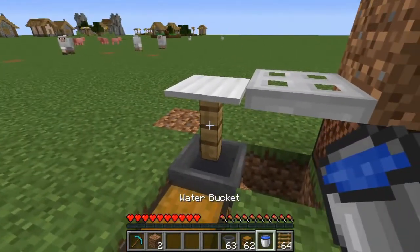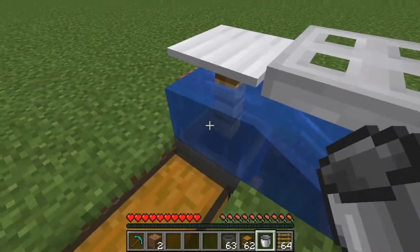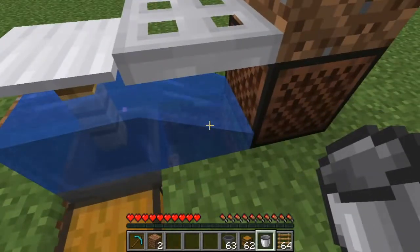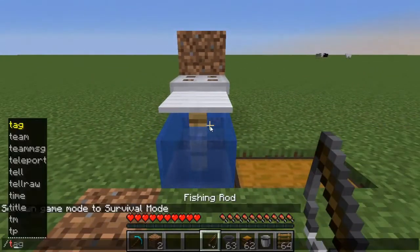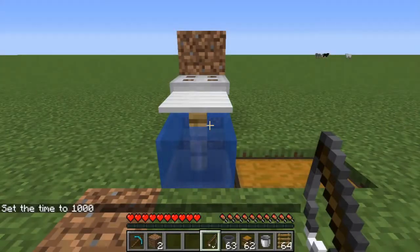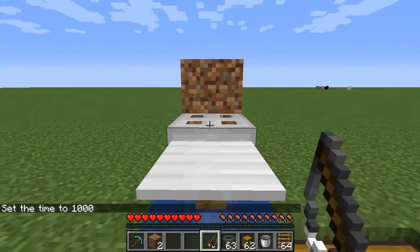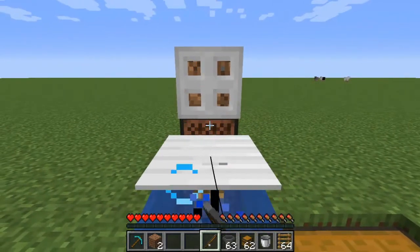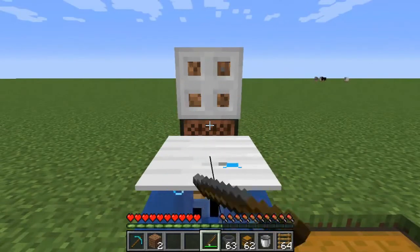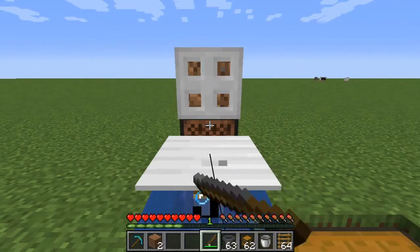Now just put down a water bucket on the fence. Since there's a hole over here, the water will flow down over there. Then come and stand over here, aim at the iron trapdoor, and right-click — or whatever your click button is. Just hold down the key. Whenever you catch a fish, you cast the fishing rod down again and continue fishing like that.